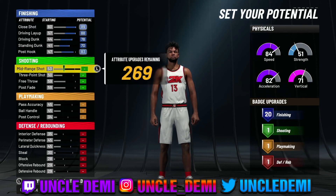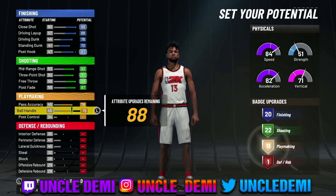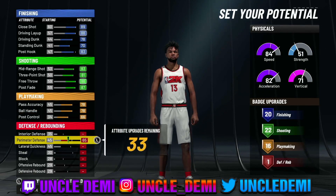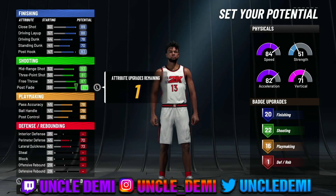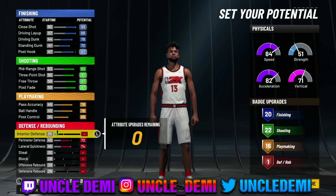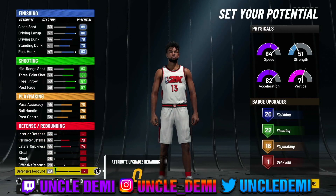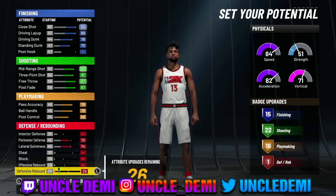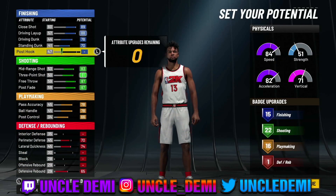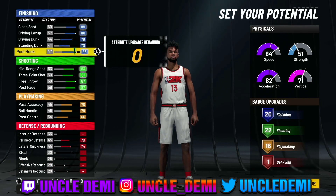We're going to go 83 here, which gives us 20 finishing. Then we're going to max out everything on the shooting side — that's going to give us 22 shooting. Then we're going to max out everything on playmaking to get as many playmaking badges as possible for 16. We're going to go 70 on the perimeter defense, and then that remaining goes to lateral quickness. So now we've got 20 finishing, 22 shooting, 16 playmaking. This falls right in line with what James Harden is — he doesn't have much defense. I said screw the defensive rebound route because you'd drop from 20 to 15 finishing just to still have no defensive badges.